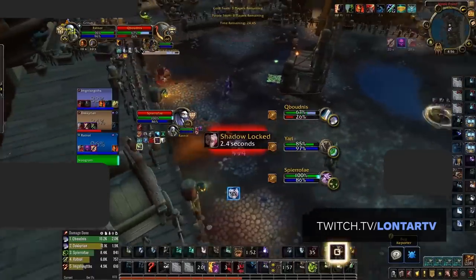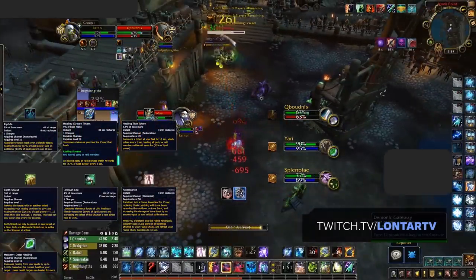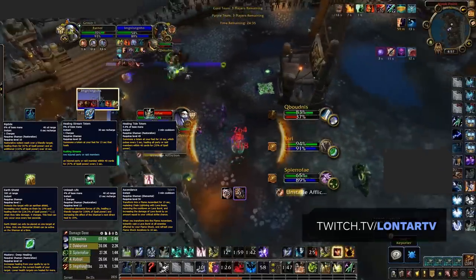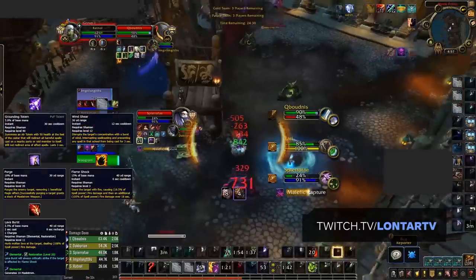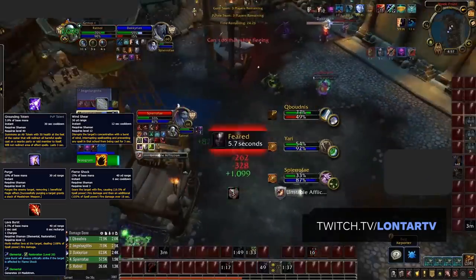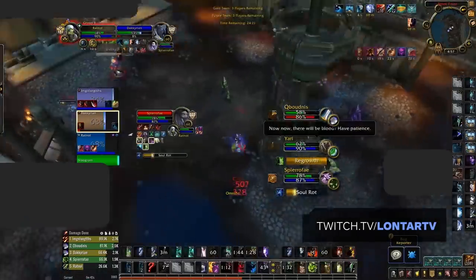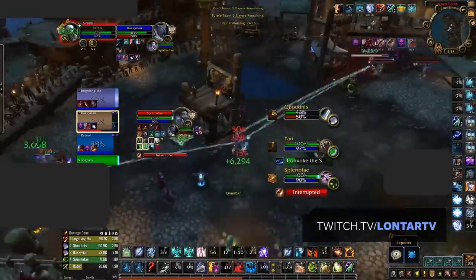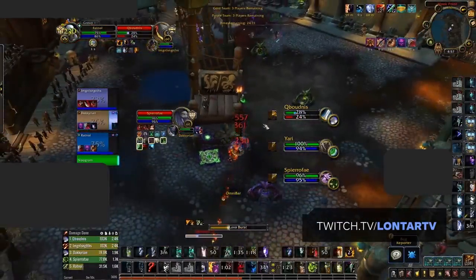Still though, Resto Shamans continue to have some really strong instant healing through Riptide, Healing Stream, Healing Tide, Earth Shield, Unleash Life, and Ascendance. Plus, their mastery still remains extremely strong, making it easier for them to heal low health targets. Resto Shamans are also shaping up to be quite a strong offensive healing, as they've held on to Grounding Totem, Windshear, and Purge, while also gaining a harder hitting Flameshock and Lava Burst with reduced mana cost, further incentivizing their use. Sadly though, while some other classes have gained new impactful spells, Resto Shaman's toolkit remains much the same as it was in BFA, so although they're not in a worse position, the lack of new meaningful abilities stops Shamans from reaching higher peaks.